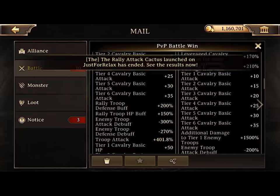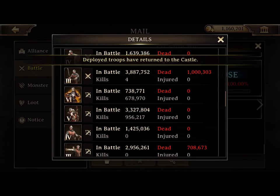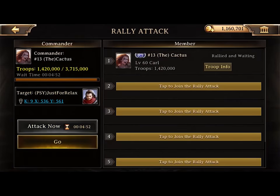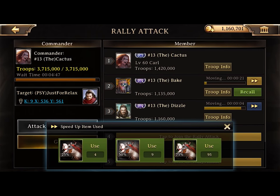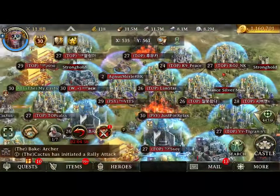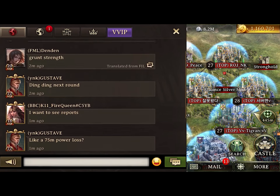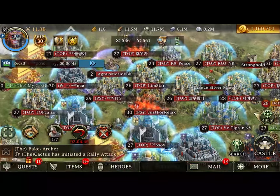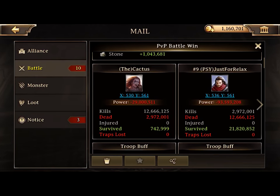We sent infantry that time and killed all of his Tier 3 cav. Now he's only got infantry and archers left. He's got 2.8 million infantry left, 2.2 million archers left, no cav left. That's why I said archers right there — archers leverage into infantry and do 200% damage as a base, and more as you do research or have runes. If we sent infantry, they'd only do 100% damage against infantry and 50% against archers. So because we saw infantry and archers, we sent archers: 200% damage to the infantry, 100% to the archers.